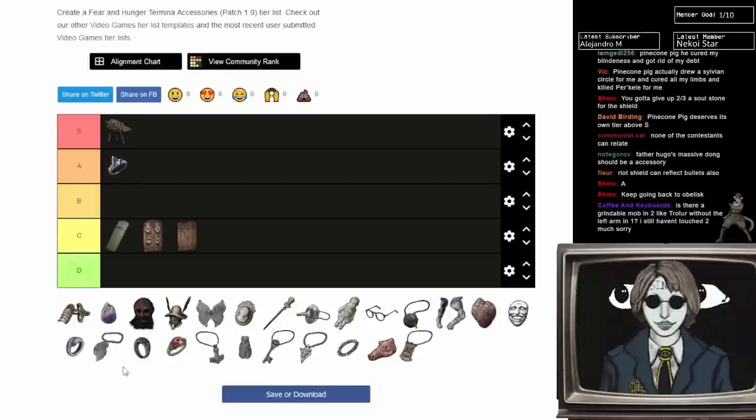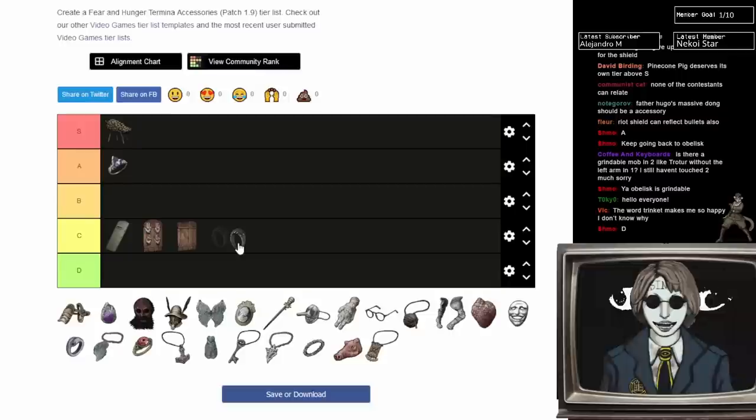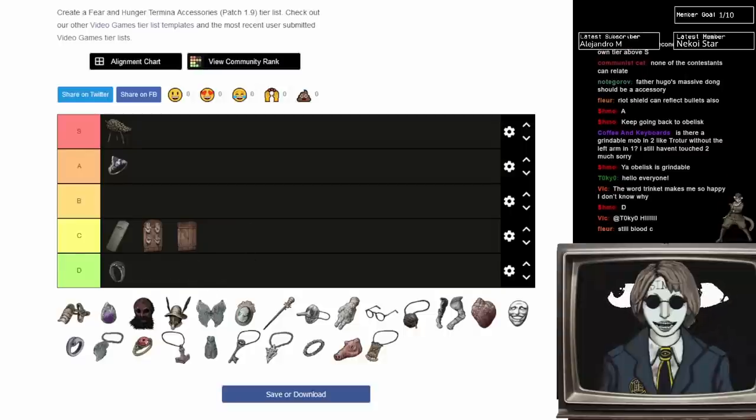Ring of Still Blood — it just prevents bleeding, and it's okay. There are a lot of things that give bleeding, but there's also a lot of things that heal bleeding. You're not going to run out of stuff that heals bleeding. So this ring's usefulness is lessened by everything else in the game. I'm honestly going to put it in D tier — I only ever use it when I have nothing else.